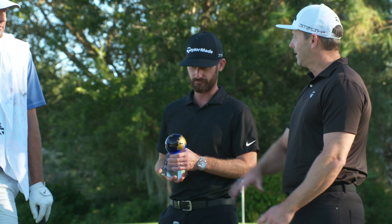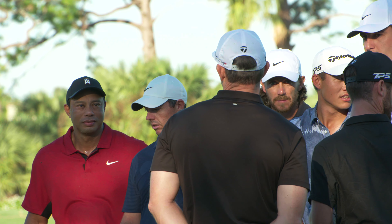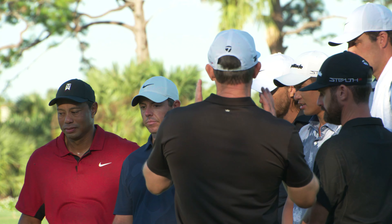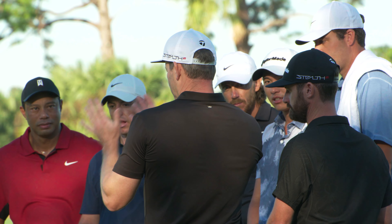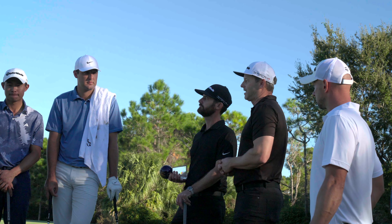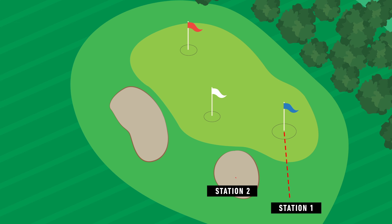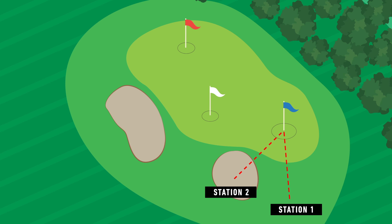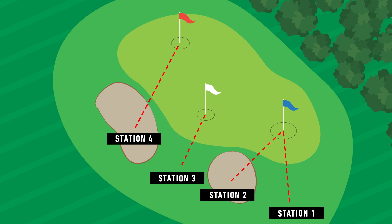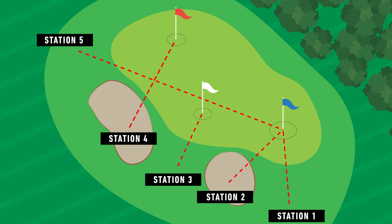Similar to Around the World in basketball, we're going to have five stations. Everyone hits from station one. You get it inside the six-foot circle, you go to station two. If you miss, you stay at station one. The order of play is how we lined up the balls. When you go to the next station, the person who goes first is always the one from the first station that we started at, and then we work our way all the way to station five. We got five shots. Station one from here to this pin. Station two is a short bunker shot to the same pin six-foot circle. Station three is a fairway chip to a three-foot circle. Station four is the next bunker to the long red pin six-foot circle, and then the final station is a 50-yard pitch from back there back to the six-foot circle.